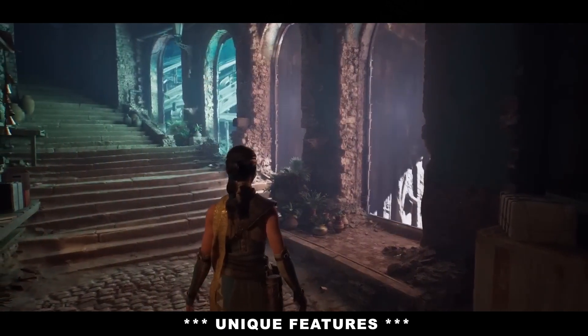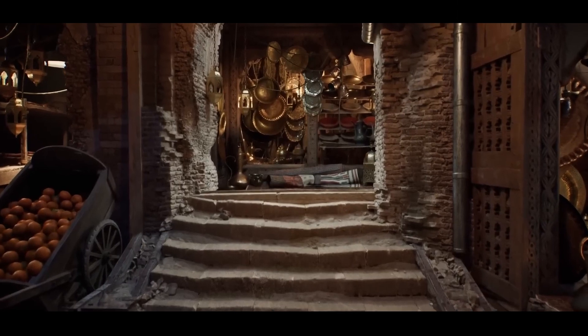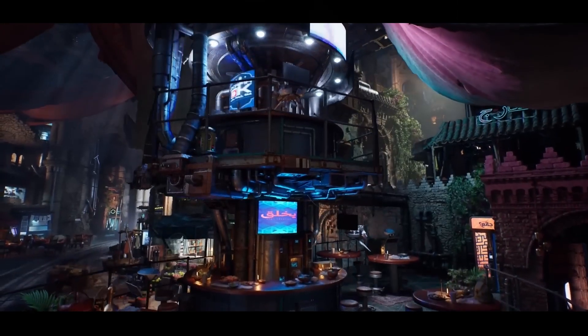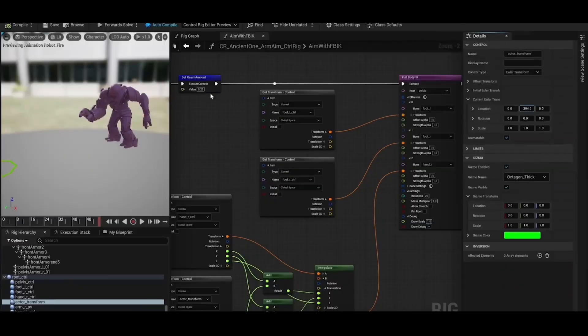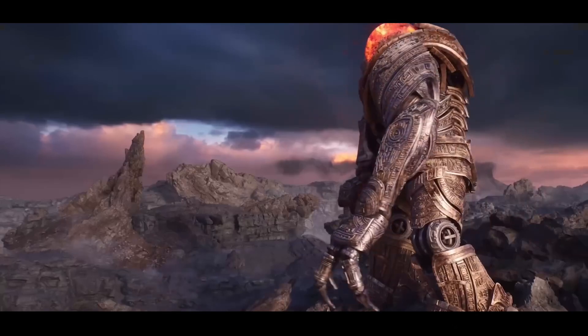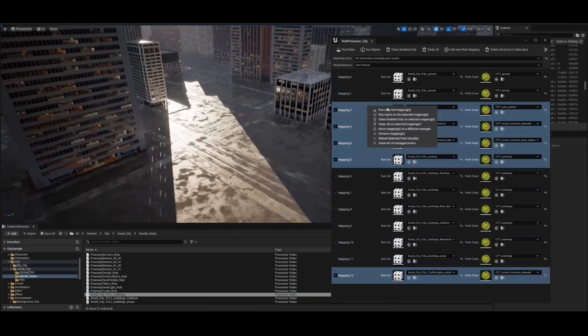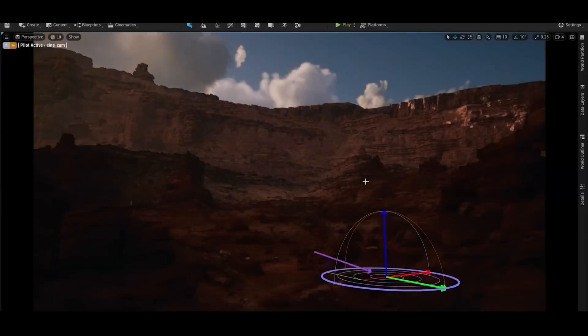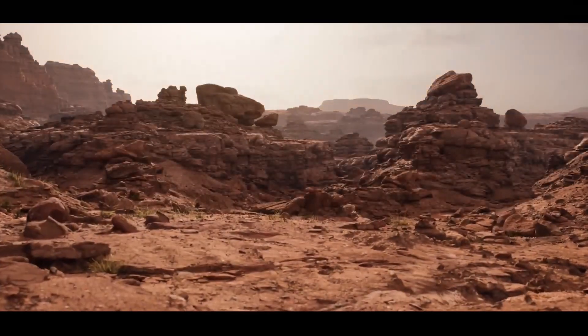Unreal Engine's recent update introduces refinements to technologies already changing the industry. Nanite allows for the use of ultra-high-resolution models without tanking performance, meaning developers can incorporate intricate details in their environments without compromise. Lumen, Unreal Engine's real-time global illumination system, delivers lighting that adapts naturally to environmental changes — whether it's sunlight filtering through trees or the glow of a lantern in a dark corridor.